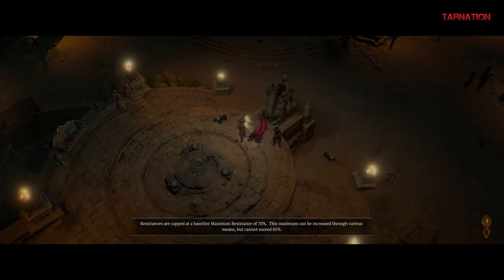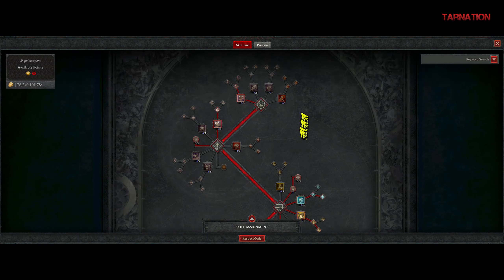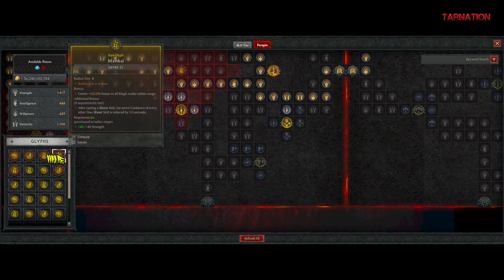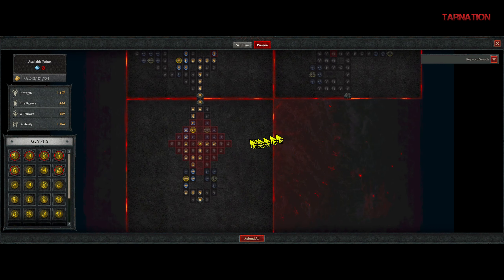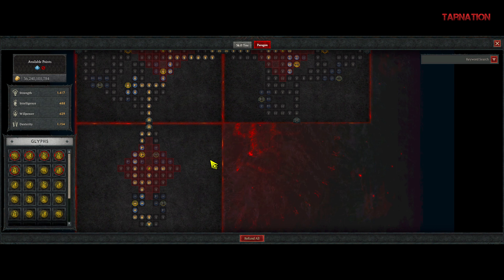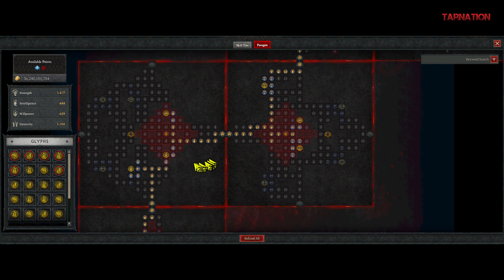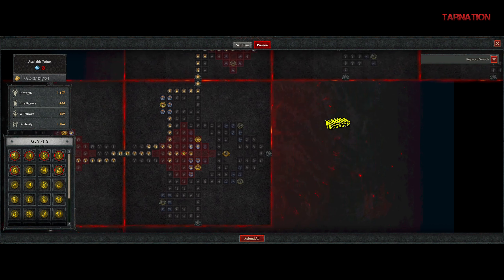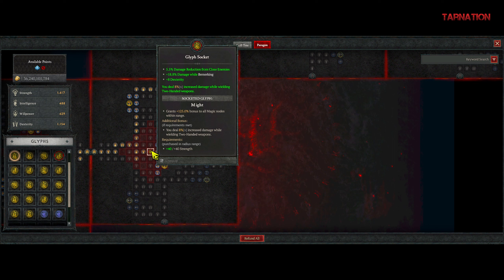Type exclamation point build in chat if you want the planner. Now we're going over the paragon tree — I'm doing this all in one shot. You want to max out Might — get these to 15 first then go to 21. You want Might, Disembowel, Exploit, Ire, Marshal, and Wrath — all of those. Your first board uses Exploit. Your second board is Flawless Technique with Ire inside it. Your third board is Carnage with Might.